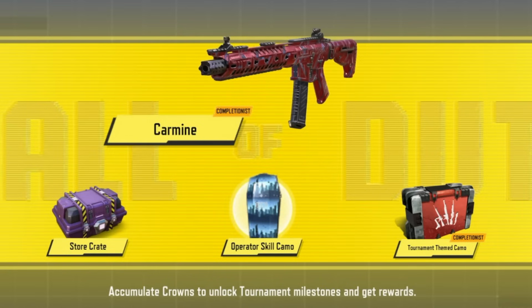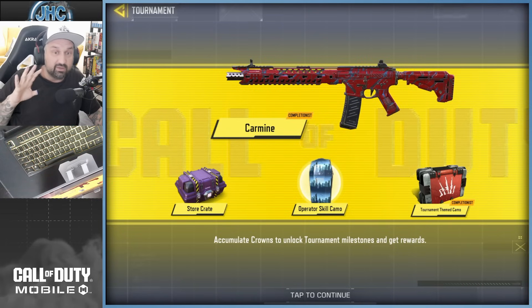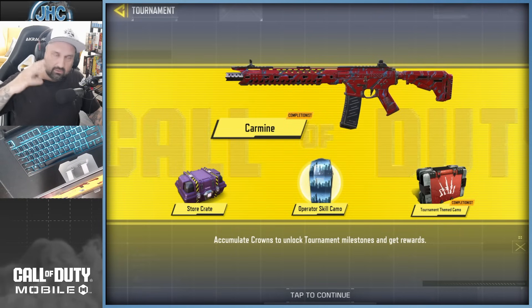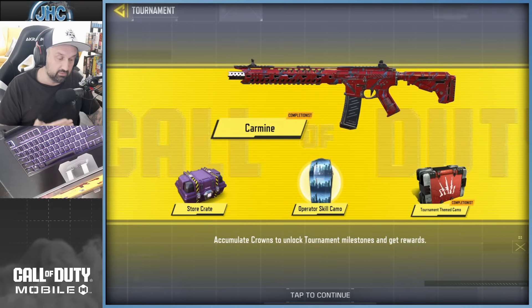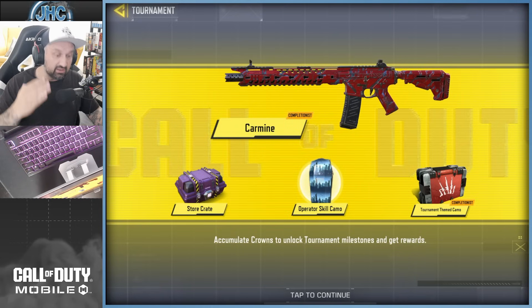It's a rank reset, so it's also a new tournament season. The new tournament season is gonna start probably Friday — it's always Friday to Sunday. We're gonna get new rewards and new camos. The tournament camo is red, it's called Carmine. First impression, I'm not a big fan, but sometimes when you get it and see what it looks like in-game it's much better than you thought. We'll see next week.